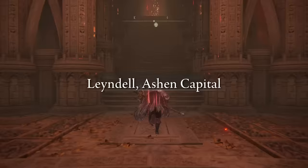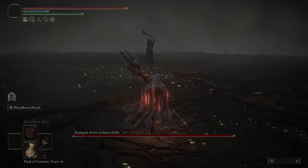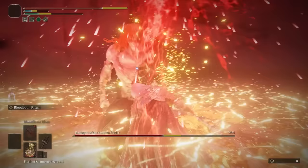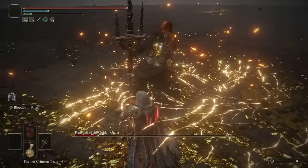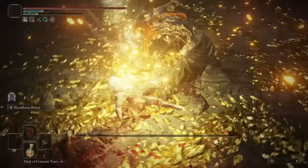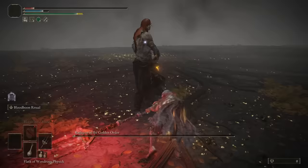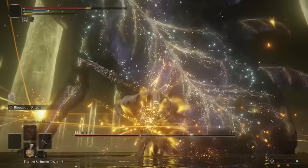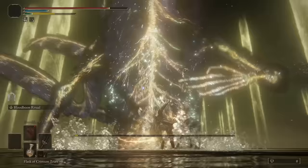Finally, Radagon and the Elden Beast. It turns out Radagon is weak to fire damage. Thinking back, I nearly went hitless until he decided to curb stomp me. During the Elden Beast, I knew my blood or fire damage wouldn't do anything, so I focused on physical attacks, and I even managed to stagger him during the Golden Star attack. In the end, it was just a race to the finish, and I was in first place the whole time. Blood for the Blood God.